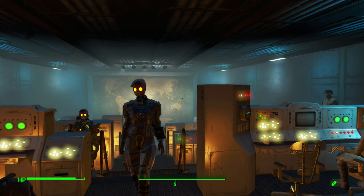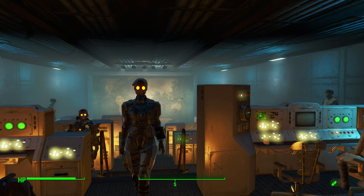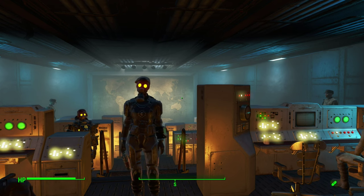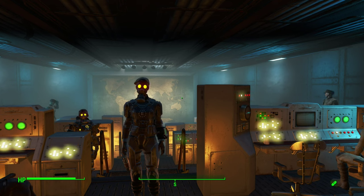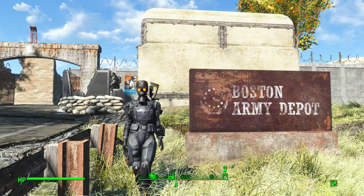Hello Wastelanders! If you've downloaded America Rising 2 Legacy of the Enclave and you're really enjoying the Enclave as a faction in Fallout 4 — who can blame you? But you might be asking yourself after playing through the main storyline: now what? I think we both know the answer — it's time to buff that faction. In today's video, I'm going to share some of my favorite ways to do it, a couple of which were viewer suggestions.